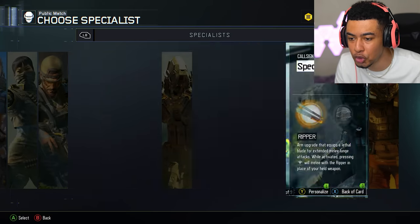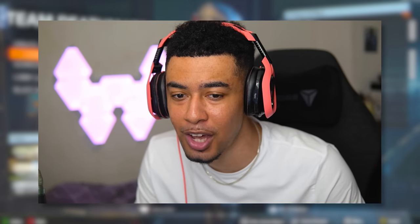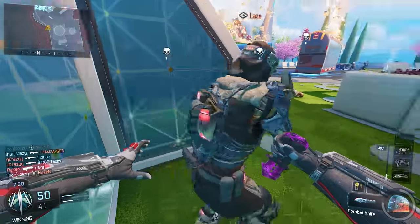What I'm going to do is swap to Active Camo, so hopefully we can sneak behind people a little bit easier. Why is he spinning like that? I just thought he was going to be a hacker. Why did I get kicked out? Have I been booted offline? Migration failed — dropped by host. This is the little stuff you have to deal with.